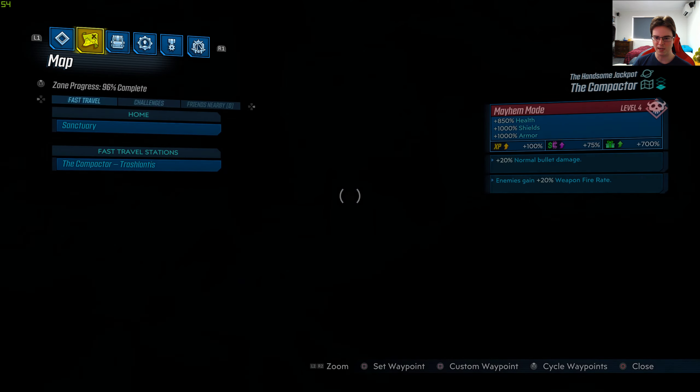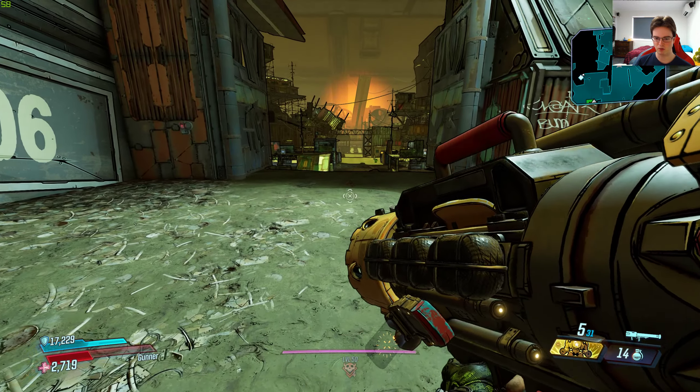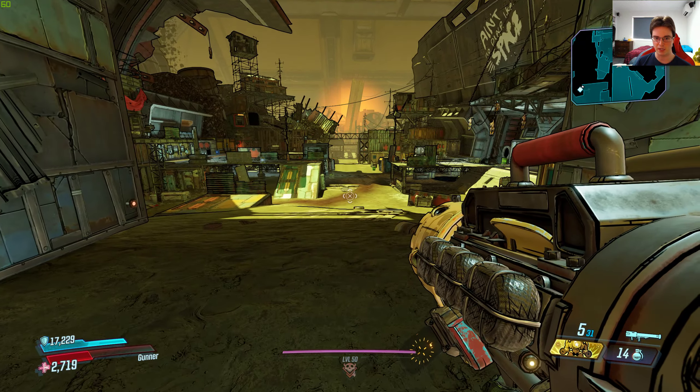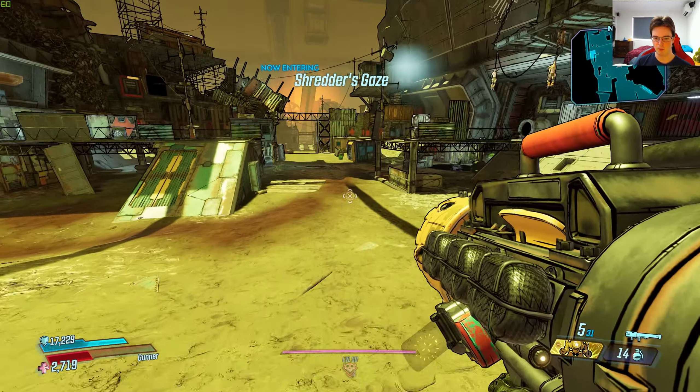Let's give this a shot. I am on Mayhem 4, so we've got plus 20% bullet damage along with all the other Mayhem stats. The unique legendary effect is mortal rockets with a large splash radius. Also worth mentioning — this is a returning legendary from Borderlands 2. It was a vanilla legendary in that game and this is now the Borderlands 3 version.